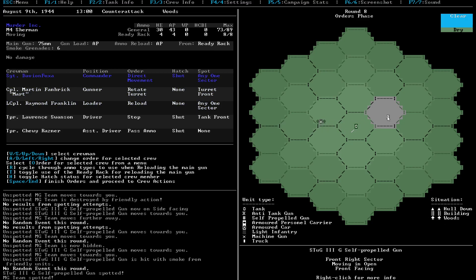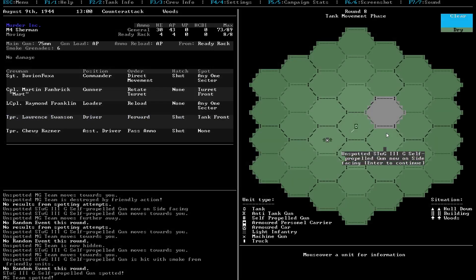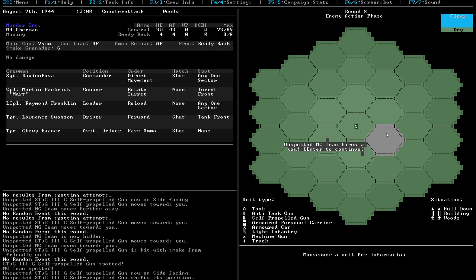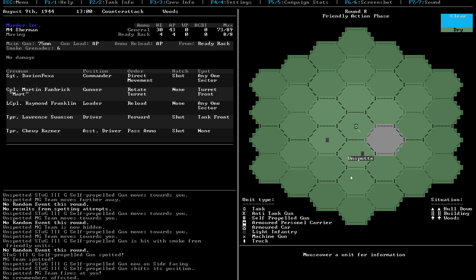We're still going to keep moving forward to try and get behind this guy. He's now side-facing that guy. Let's rotate the turret this way and see how it goes. I shut my hatch because this guy's firing at us for some reason. Someone finally destroyed that.